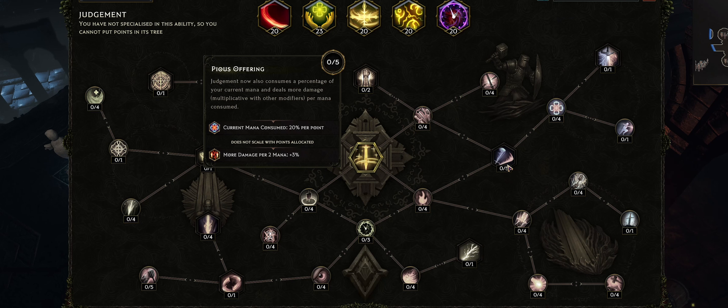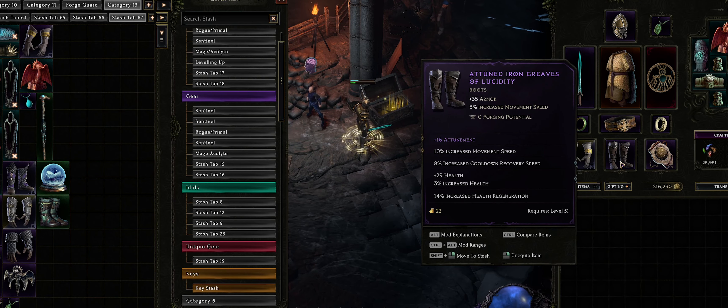We have one particular node in Judgement called Pious Offering. Judgement now also consumes a percent of your current mana and deals damage per mana consumed. If you put five points into this, it will take 100% of your mana and deal damage per 2 mana consumed. So if you have 800 mana for example, that's 400 divided by 2, multiplied by whatever your damage multiplier is. Attunement itself as a stat gives 2 mana per point, so if you have 100 attunement that gives you 200 mana. It's really good to build attunement for scaling Judgement and also for scaling this node. My gear isn't fully optimized — I can get more attunement on other pieces and additional maximum mana on my chest piece, which will definitely push the damage of the build.